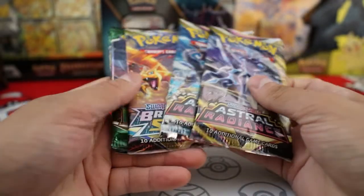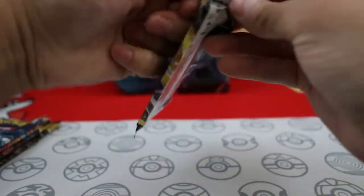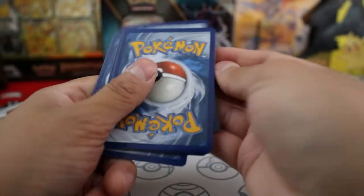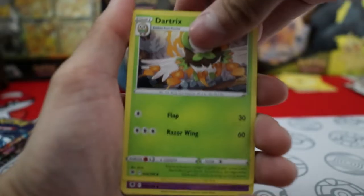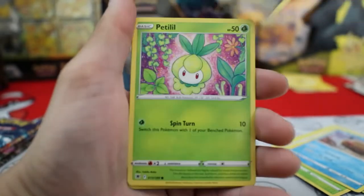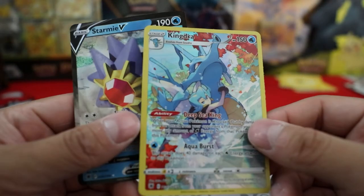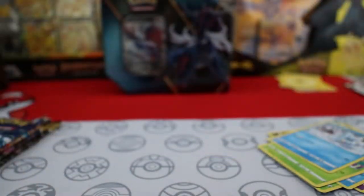Just gonna put these tins to the side. Start off with Astral Radiance again. Dark X, Drifloon, Dark Patch, Yanma, Swinub. Starmie V, and then a Kingdra — I want to say alt art card, yeah, it has to be, or Trainer Gallery. Cool, off to a good start with this tin. And now Evolving Skies.